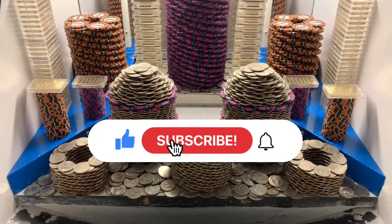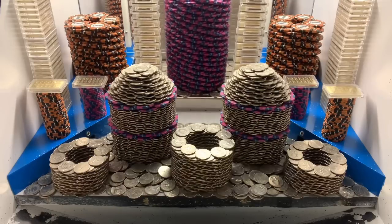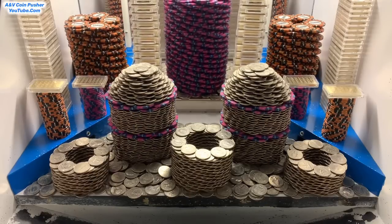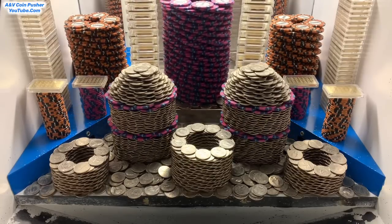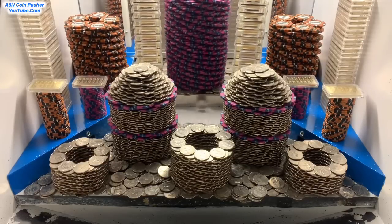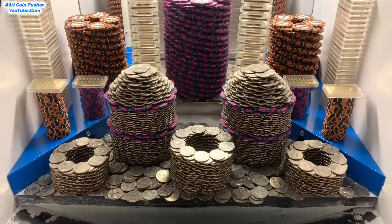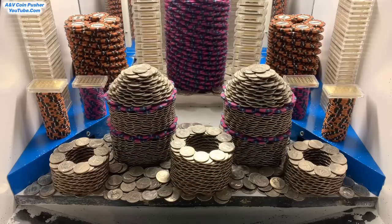What's going on everybody, I'm back with another high limit coin pusher video. In today's video we'll be doing a 30 million dollar buy-in, they gave us 50 quarters — super risky game today. They got this thing stacked up extremely well, so many towers in there: five quarter towers, a massive tower of five thousand dollar chips, five or six gold towers on the pusher, and two humongous towers of ten thousand dollar chips on the blue shelves.